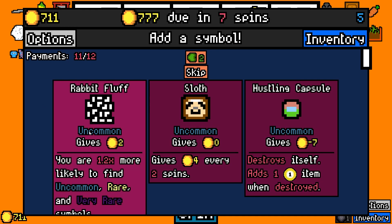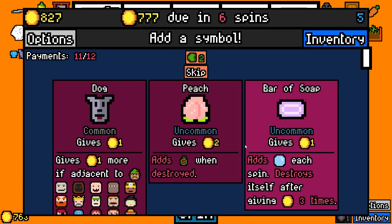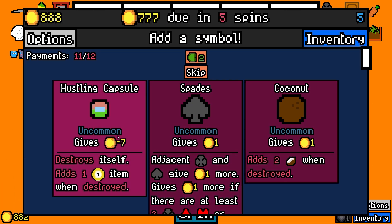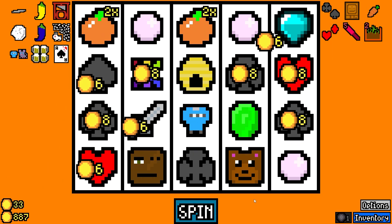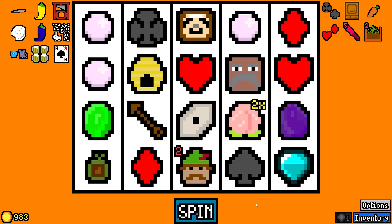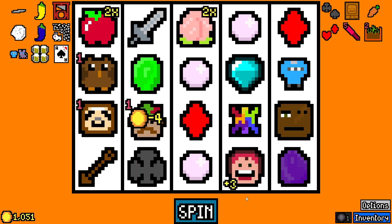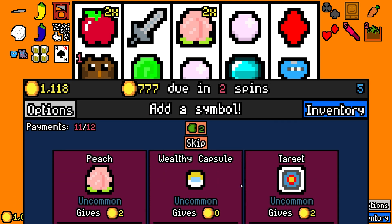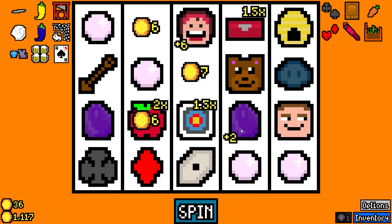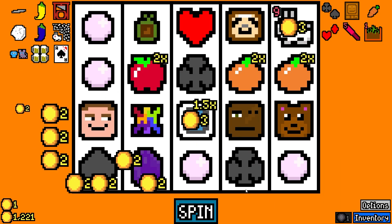Oh, that was worth three times — that's awesome. We need to get a Rabbit too, guys. I can't forget. Well, let's take the Fluff. There we go — Lint Roller is going to start working for us. Peach. Wild Card's good. Let's take the Spades — those are paying out pretty nice. Lockbox for the Lockpick. There's the Rabbit. We've been waiting for him.